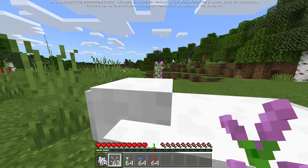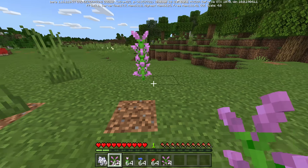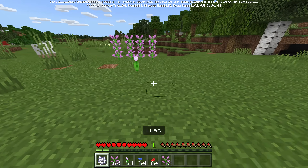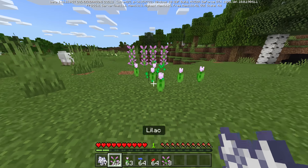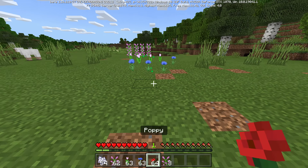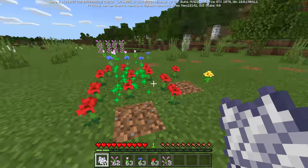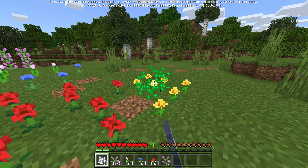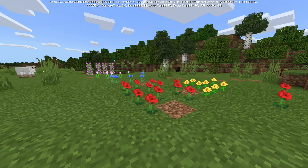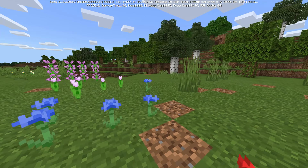Flowers are pretty nice. It's well known that you can use bone meal on two-high flowers — lilacs, rose bushes, peonies, and sunflowers — to get even more of them. But on Bedrock Edition the bone meal flower stuff doesn't stop there. If you bone meal one-high flowers, more one-high flowers will grow around the original, as long as there are grass blocks nearby. Also, when you bone meal peonies on Bedrock Edition there's a bug where you can get dandelions as well, and in reverse, bone mealing dandelions can give you poppies. This flower duplication mechanic is really cool and potentially very useful if you need a lot of dye.